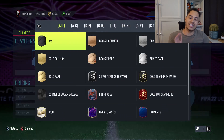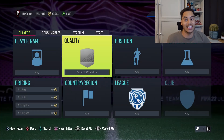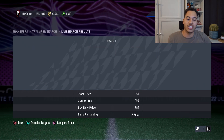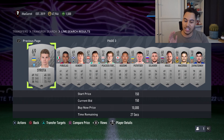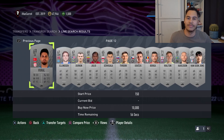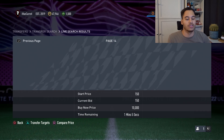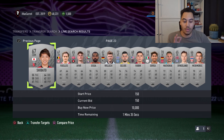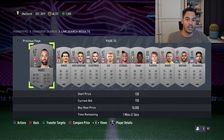We're going to need to be on the transfer market. Set your quality to Silver Common and set your max price to 150 — that's it. Go a few pages in, and all you need to do is bid 150 coins on silver non-rare cards. A lot of people do this, so you may need to go a few pages in. I recommend around page 20, where the time remaining is just over a minute. This is easier on the web app if you want to do some quick bidding.